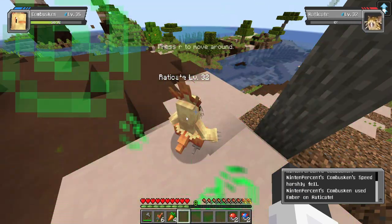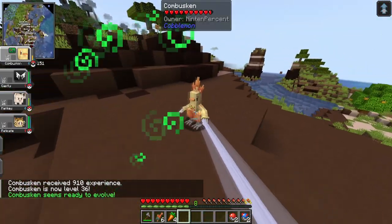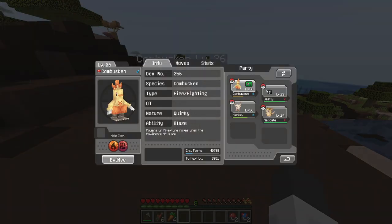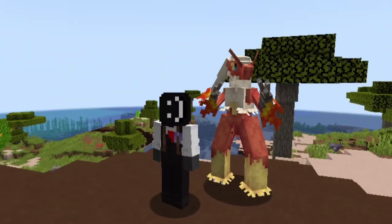After a lot of grinding, I finally had enough levels to evolve my Combusken into a Blaziken. Combusken is finally level 36 and can evolve. If we press M and press evolve, he'll evolve into a Blaziken. Oh my god, this looks so cool — he's so much taller than me.